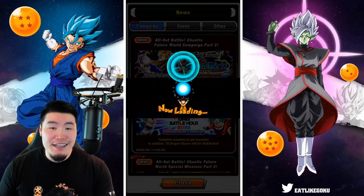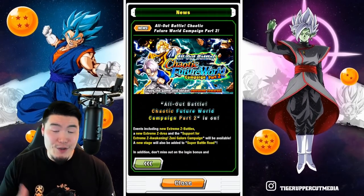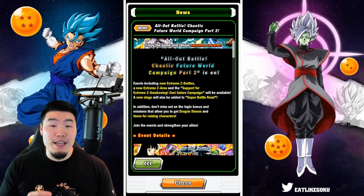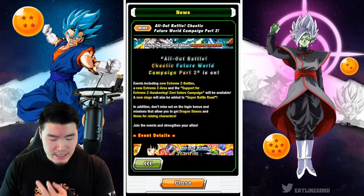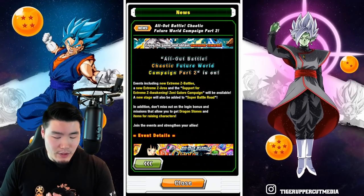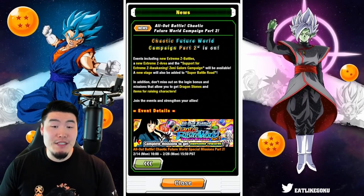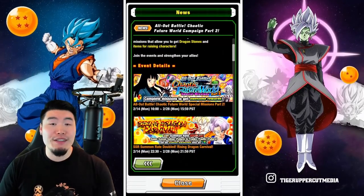Let's check out the new campaign, which is called All Out Battle Chaotic Future Worldwide Campaign, World Campaign Part 2. Events including new Xtreme-Z battles, a new Xtreme-Z area, and support for Xtreme-Z Awakening Zenny Galore Campaign will be available. A new stage will also be added to Super Battle Road. And don't miss out on the login bonus and missions that allow you to get dragon stones and items for raising characters.